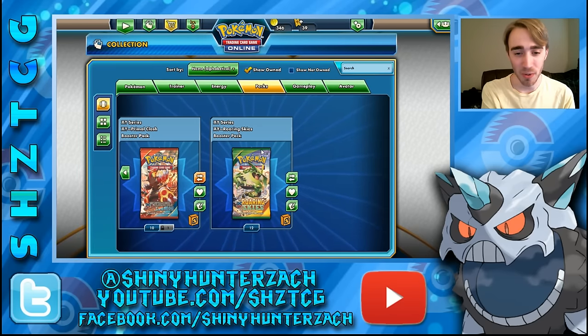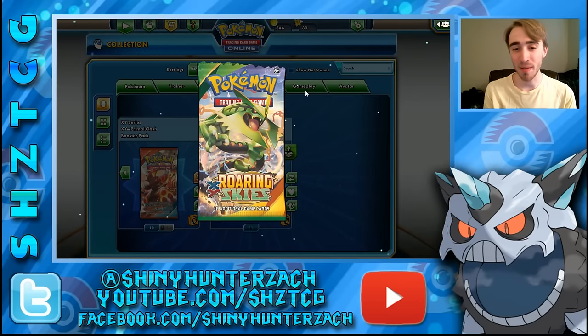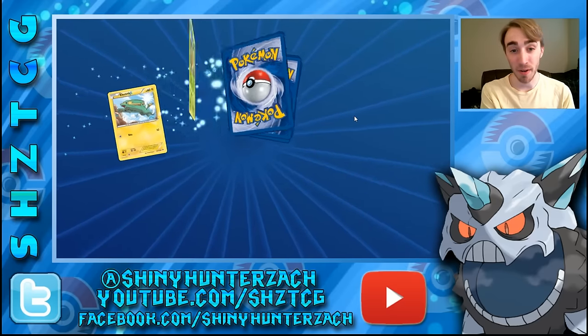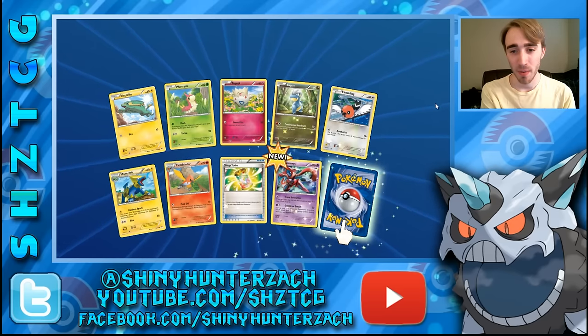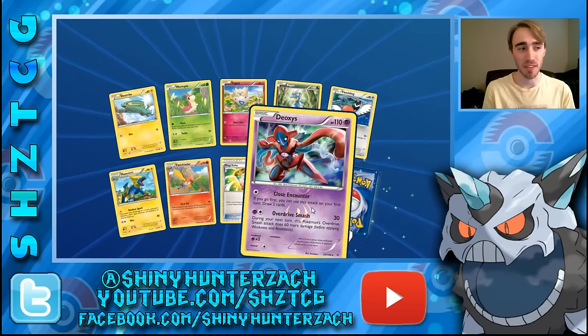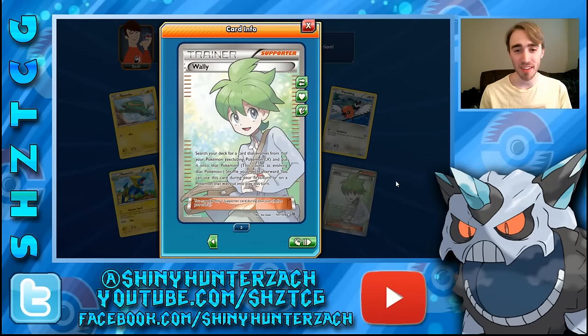Let's go on to Roaring Skies. We have a bunch of packs — 12 maybe — that's enough to get me a Shaymin EX hopefully. That would be amazing. Talk about cards that have seen play since they came out — that thing has been in pretty much every meta deck. We have a rare reverse Deoxys that looks really cool — I think this was one of the pack arts in this set. And my rare is not a Shaymin, but it's a very nice looking card. Both ultra rares we've gotten so far have been full art trainers — this one's a full art Wally.